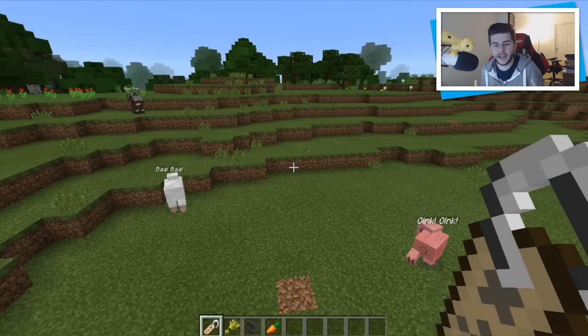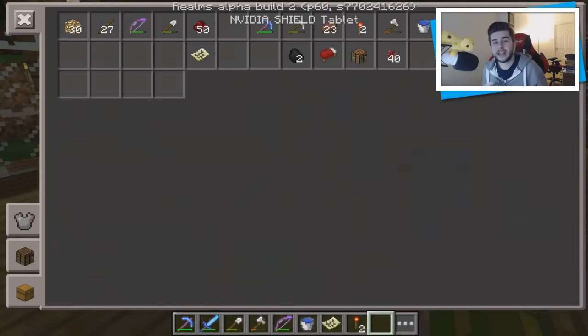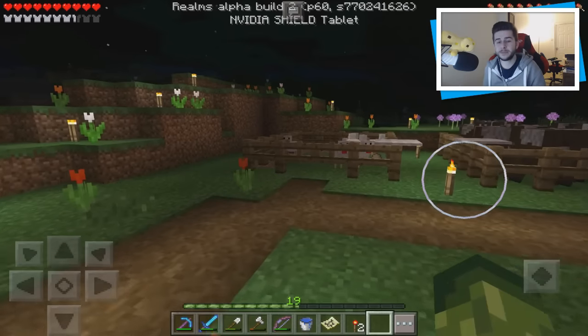Name tags are going to be in Minecraft Pocket Edition. They're going to spawn the way they do in Minecraft PC and on Minecraft Console Edition, which means you do have to go and do a little bit of hunting for them. But it's great because you can name your animals.